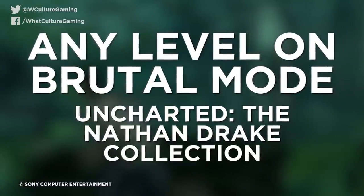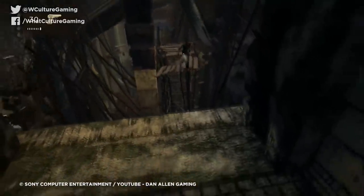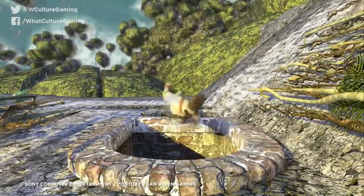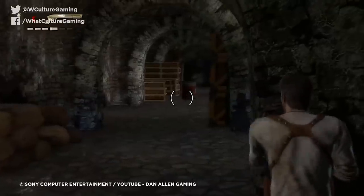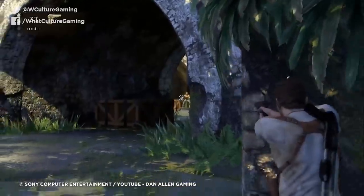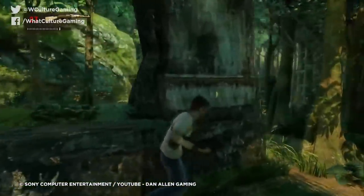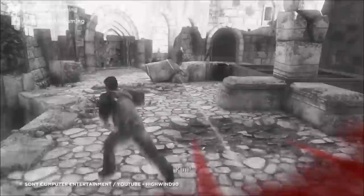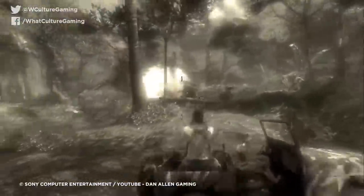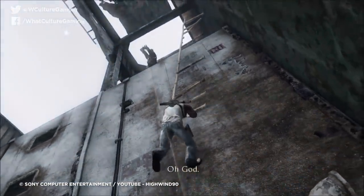Number 5: Any Level on Brutal Mode, Uncharted: The Nathan Drake Collection. As astoundingly well-crafted as the Uncharted franchise might be, it's painfully clear that the remastered Nathan Drake Collection, outsourced to Bluepoint Games rather than completed by Naughty Dog themselves, was sent out without sufficient playtesting at higher difficulties. The remaster introduced an additional Brutal difficulty in which the player only deals half the damage of normal while taking quadruple the damage from enemy fire — and ammo is pretty much non-existent. The result is a game that would be unbalanced to the point of hilarity were it not so genuinely annoying. You might spend legitimately hours in just one section, only to make it out through random luck, especially when two to three bullets will see you hit the deck.